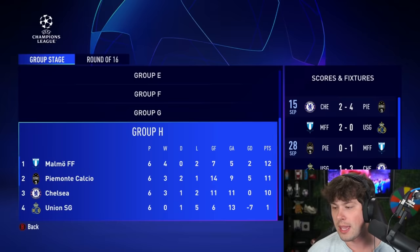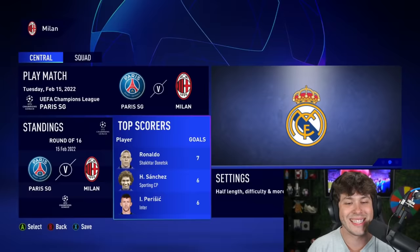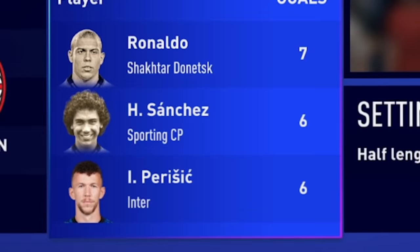They're really good. Another team who went from the very bottom to the very top is Malmo — they're through. Diamanto Calcio is also through. AC Milan is our only hope. Of course we draw PSG. Look at the top goal scorers: Ronaldo for Shakhtar, Sanchez for Sporting, and Perisic — man's not even an icon, but he's tearing it up in the Champions League.